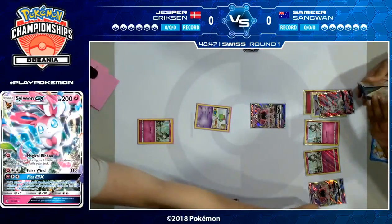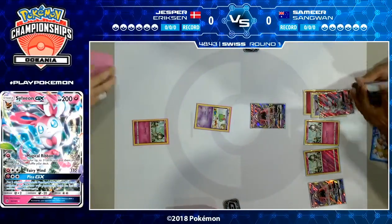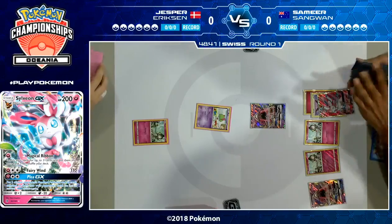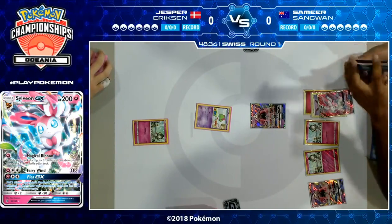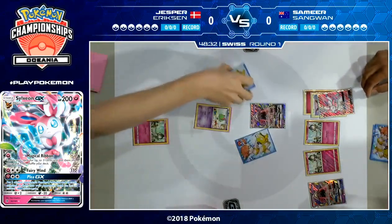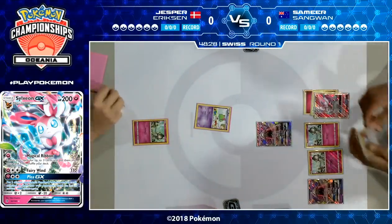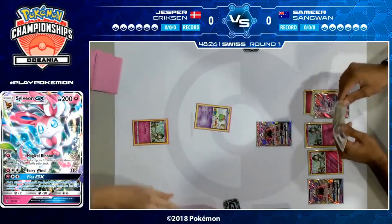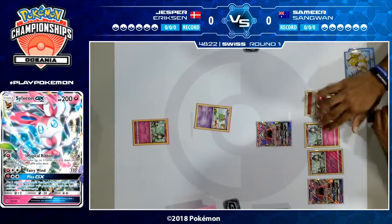Samir started off quite nicely. I love that turn one Sylveon — turn one Sylveon is always a good thing to do. Can't attack going first, but it's alright. You've got the Sylveon up and running, and double Ralts turn one. It's pretty much all Samir could ask for here. He's got the energy attachment, he's got the Sylveon, he's got the double Ralts. Bench space could be an issue going forward, but as a turn one play, I like Samir's board here.